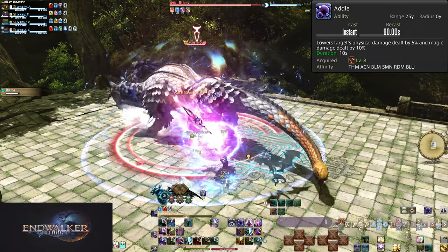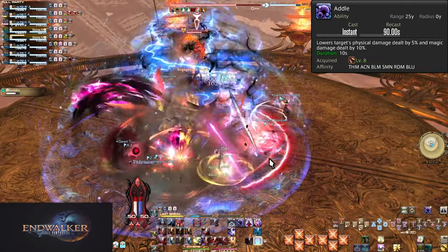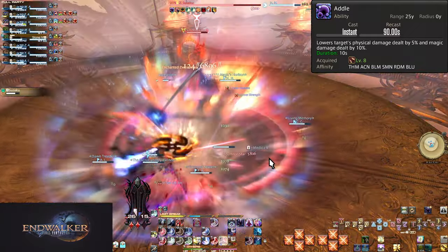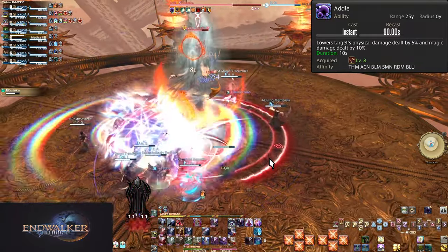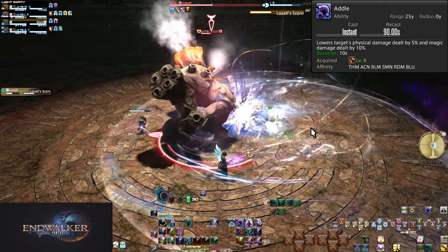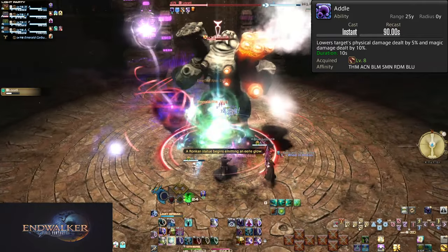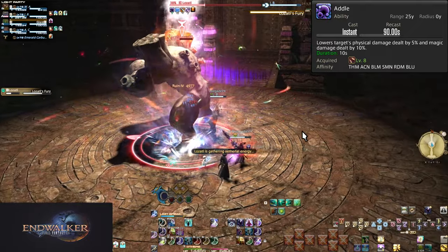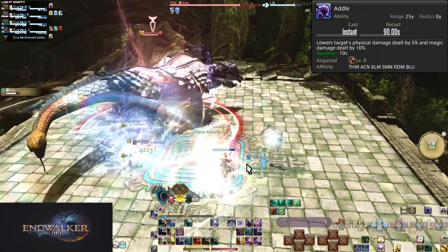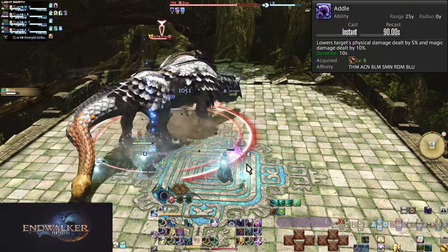This exact same situation also applies to raid-wides, which is where Addle is more often going to be used. Raid-wides, even in casual content, can hurt a lot. They are almost exclusively magic damage, and 10% off of these can make a big difference, especially if the healer is struggling. Less damage for the party means less healing needed. The more mistakes your party is making, the more this matters. Vulnerability stacks that increase damage taken are a thing — some mechanics, when failed, punish the entire party with this debuff, meaning everyone will benefit just that much more from Addle on a raid-wide. Small situations and little multipliers can add up big time.